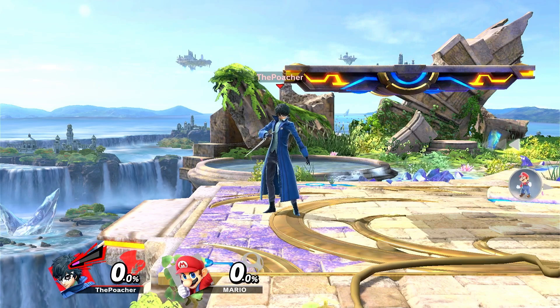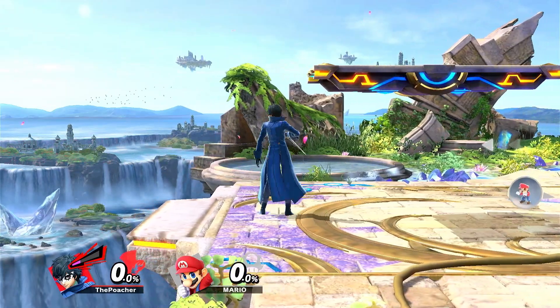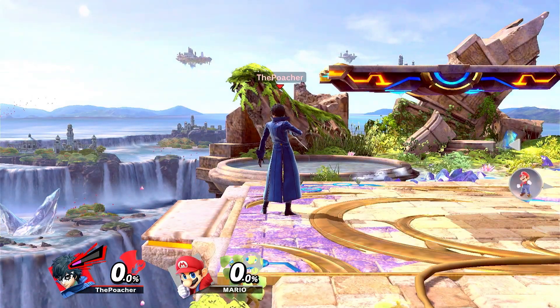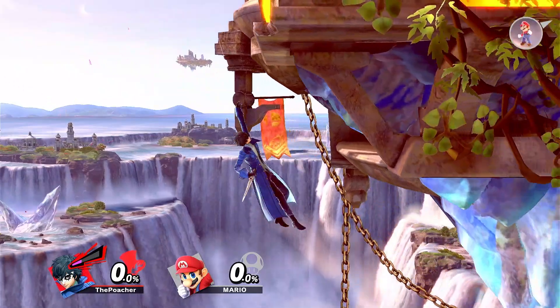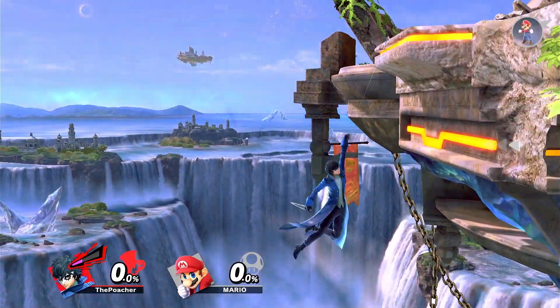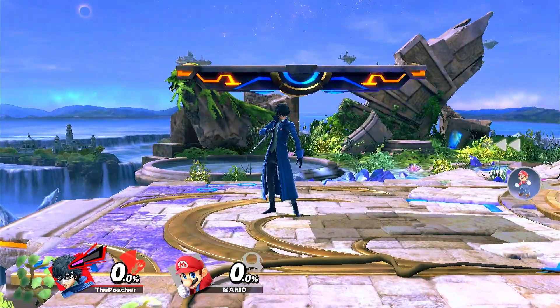Smash is a game of anticipation. You want to see when your opponent will make a move, and you want to make sure that they can't see the same for you. So in any common situation in a fight, you need to make sure that you're using the most random moves possible. On the ledge, you should be doing trick outs and delays, and noting whether or not you have a double jump left so that you can do larger move ranges.